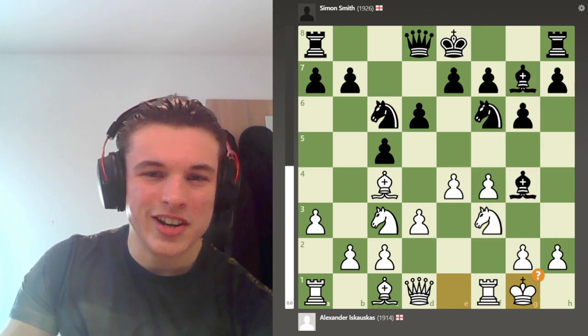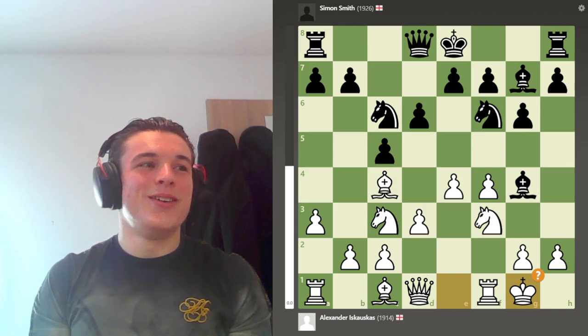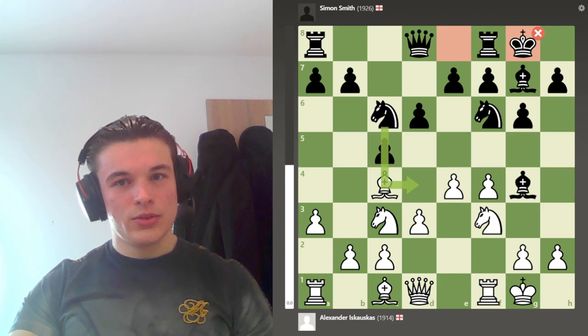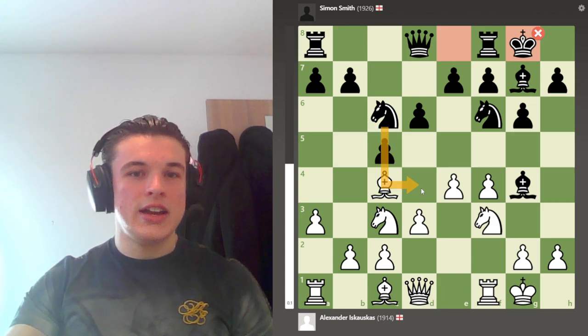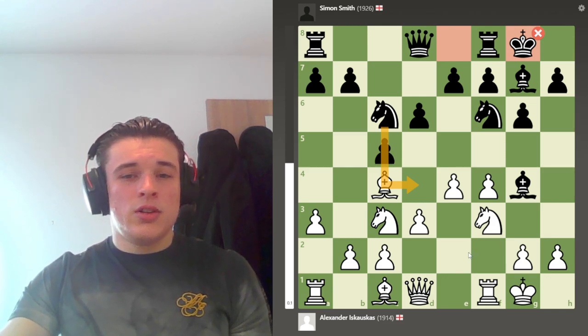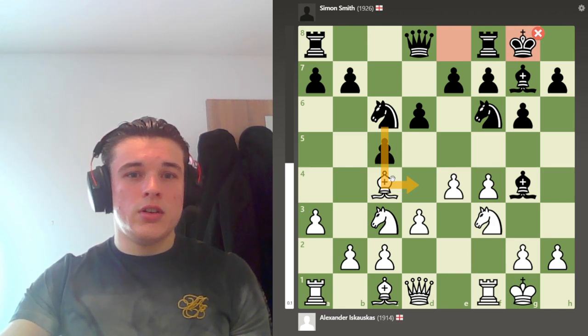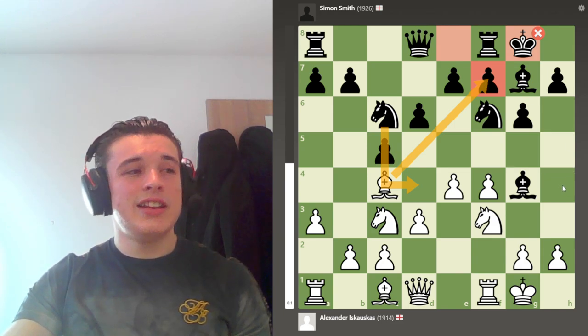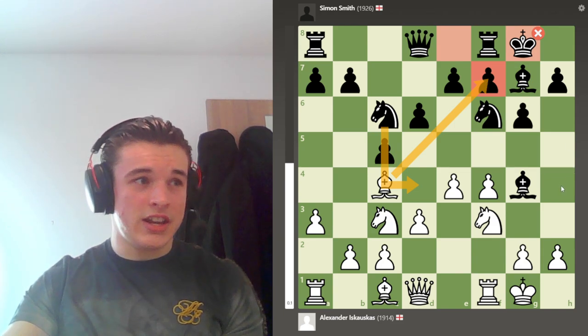We can ignore the computer — we're not all Stockfish. My opponent castles, which the computer hates since it just wants Nd4, but my opponent might have been scared of his weak F7 pawn or something. Clearly I know this opening better than he does.